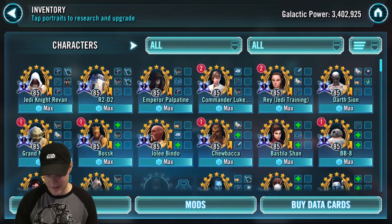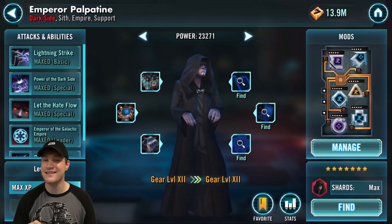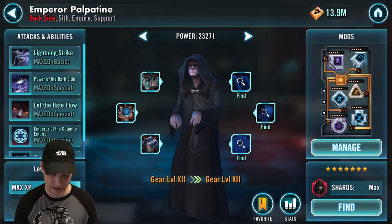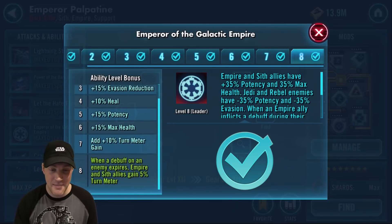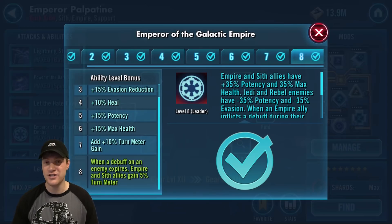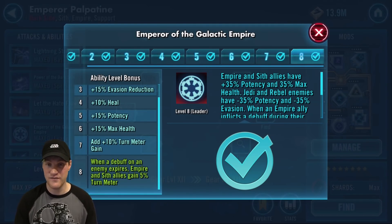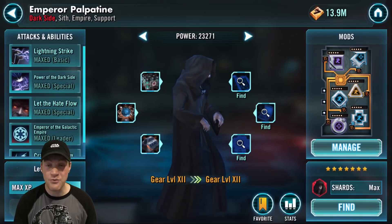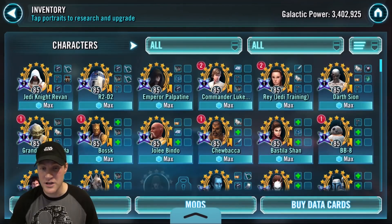Last but not least, Emperor Palpatine. If you don't have Traya, Emperor Palpatine is still a very viable leader in arena. His Emperor of the Galactic Empire leadership ability: when a debuff on an enemy expires, Empire and Sith allies gain 5% turn meter. A lot of people don't have Traya, so use Palpatine — you're still going to do very well. That rounds off the top 10 plus five honorable mention characters.